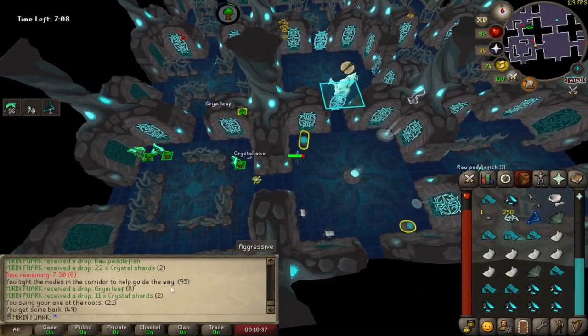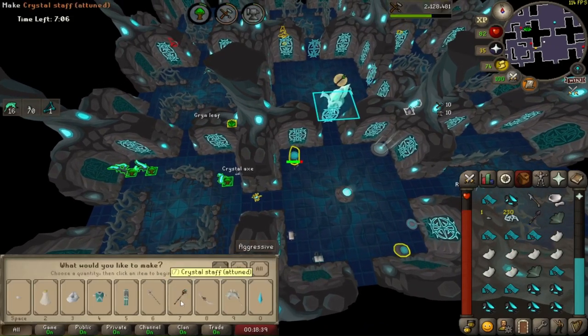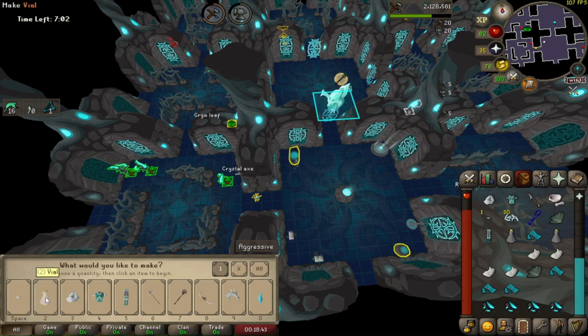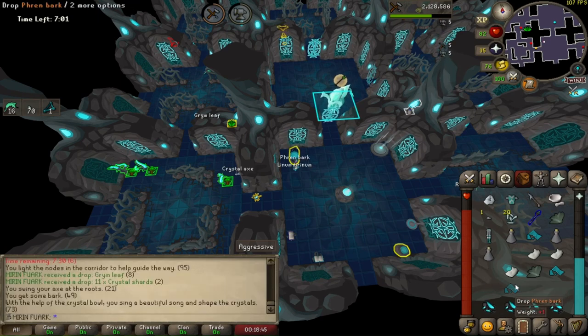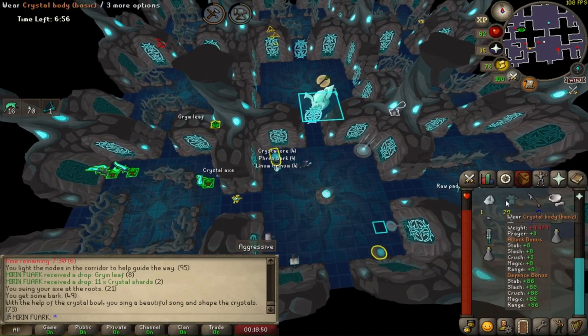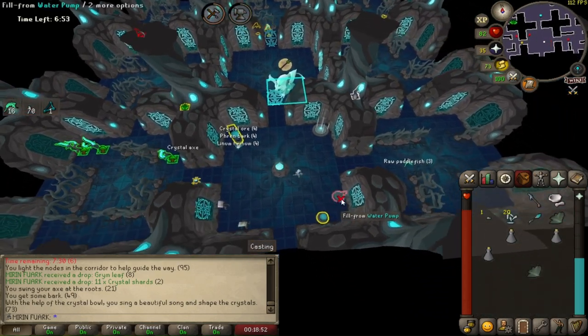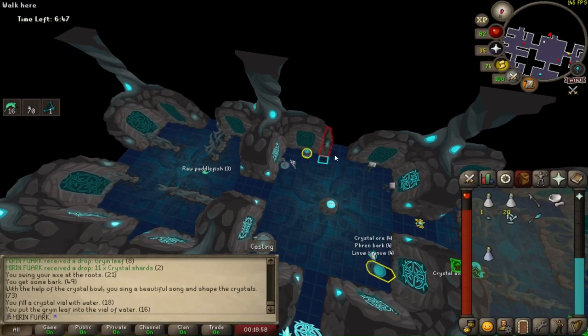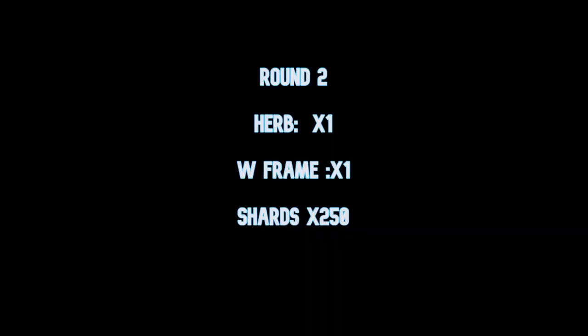Now we're going to make two magic weapons, one of each armor, three of the vials, and drop the items. Gear up and fill your vials with water.